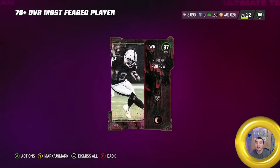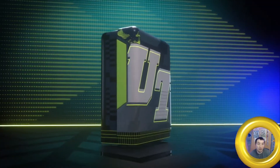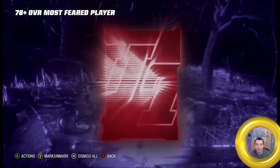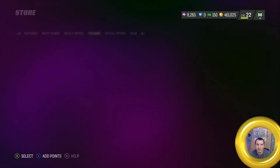There we go — there's an 87! Brand new Hunter Renfrow. That's beautiful. I didn't look those up — they were going for 30K yesterday, probably still the same. That's a W, definitely a W. There's Will Harris, shining some Lions on there.